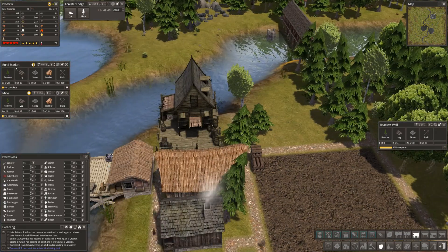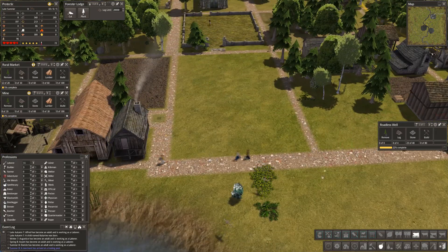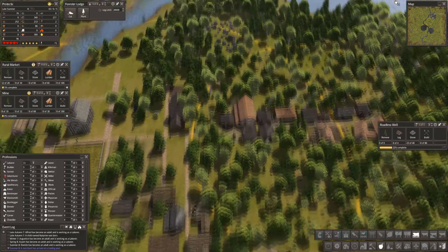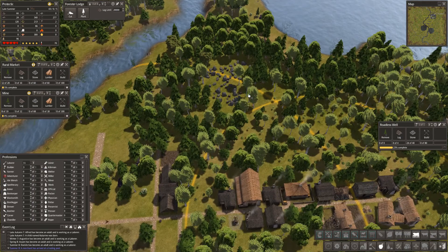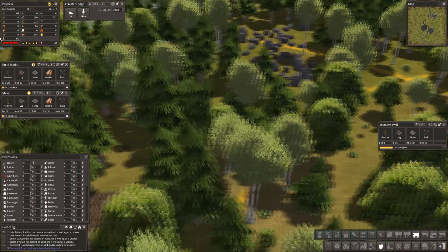That's not the place for a standard pasture — it really isn't. Okay, so if we need food, what options do we have? The answer is to put another gatherers hut — or is it? I just had a save there.